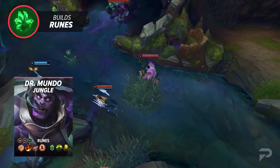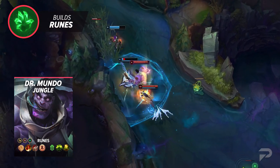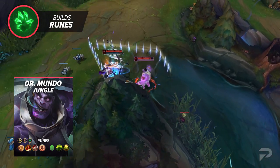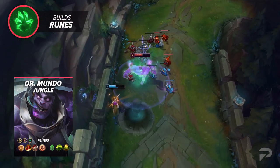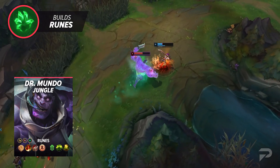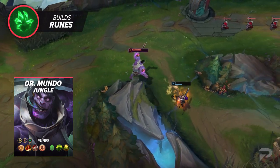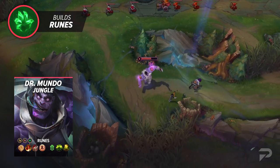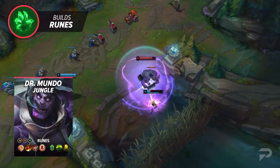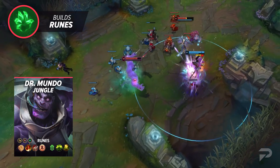In the jungle, you'll run Press the Attack, Triumph, Alacrity or Tenacity, Last Stand, Conditioning, and Revitalize. The new Mundo has enough sustain to make it through a full clear without Fleet Footwork, so we opt for the more offensive keystone. It's kind of a tough call between Press the Attack and Conqueror, but with Press the Attack being a stronger early rune in general, we're going with that since it suits the current meta. I know it's customary to run Magical Footwear and Approach Velocity on Mundo to help stick to targets, but if you're already landing the 40% slow, you should easily be able to stick to them — and Mundo gets a ton of value out of all six of the other rune choices.